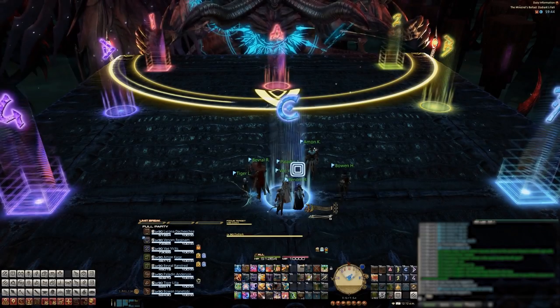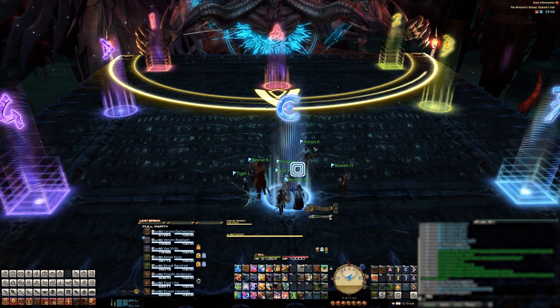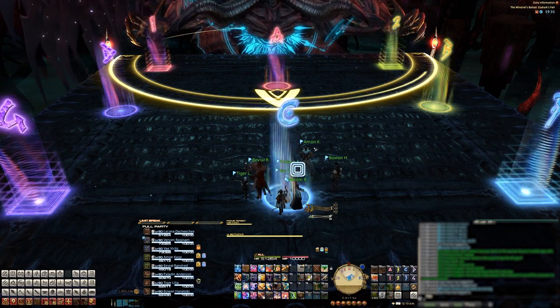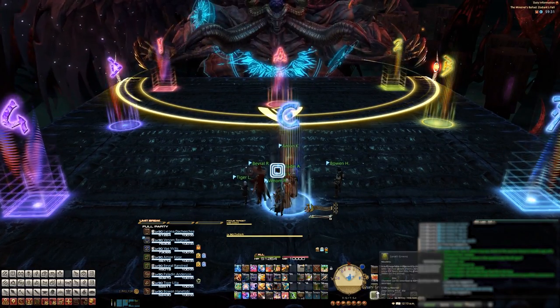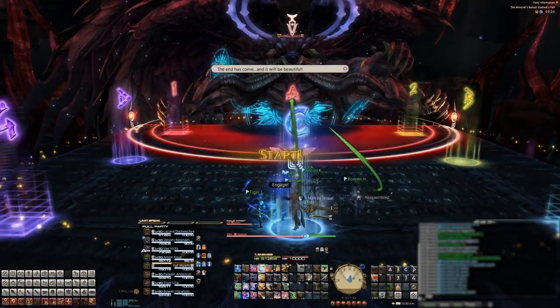First we set up our markers like this, and notice that our A marker is placed in this spot here. This will help with positioning your character with a few mechanics later in the fight. I'm also going to be using footage from some of our other runs where the A marker is out of place, but just know that this marker set right here is the one we're currently using.